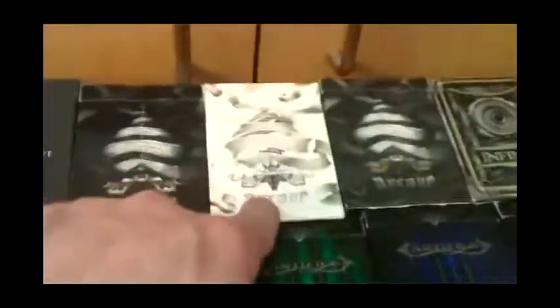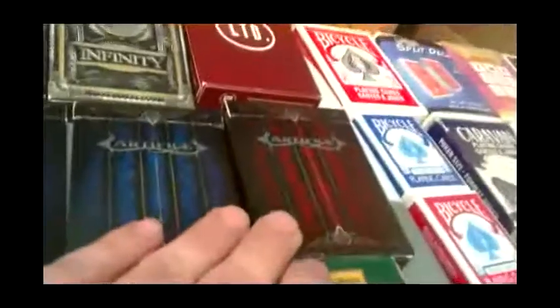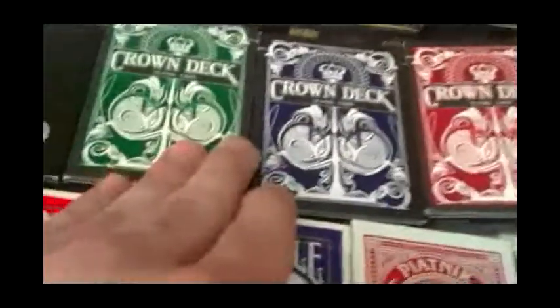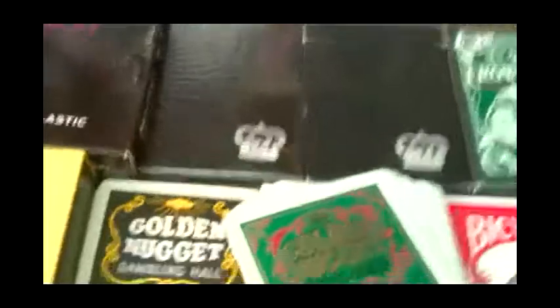Then the Luzman stuff: the Arcane in black, white, and gold. The Infinity. The Limited. Then we got the Red Artifice, Blue Artifice V1, Blue Artifice V2, and the Emerald Artifice. We have Crown decks V1 in red, blue, and green, and V2 in red, blue, and green. And then I have a couple of black Crowns — I want to open one sealed because I really like these cards.